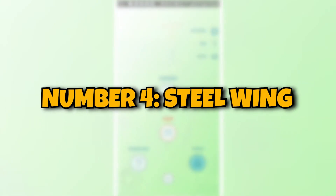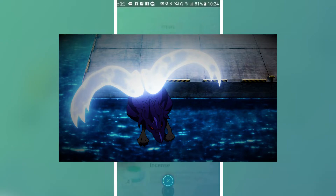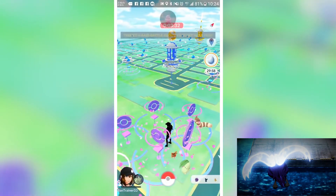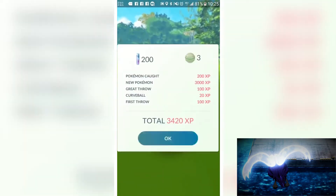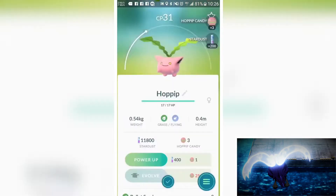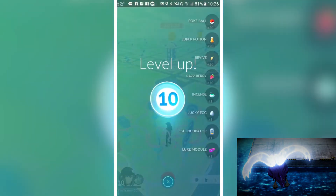Number 4: Steel Wing. Another one of the best fast attacks in Pokemon Go is the Steel Wing, a short steel attack. It has a base damage of 11 and an EPS of 7.5. As it is a steel quick move, it has a higher base damage and high energy almost equal to 6. The duration of this super strong steel move is around 800 ms. It is strong against Fairy, Ice, and Rock Pokemon, and weak against Electric, Water, Steel, and Fire Pokemon.